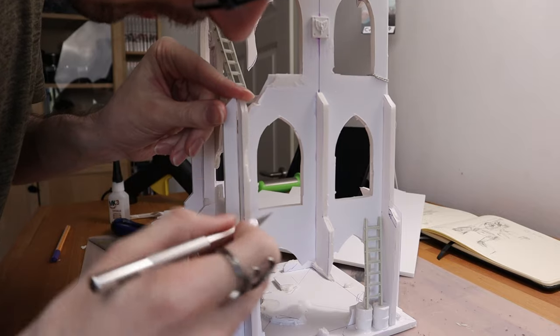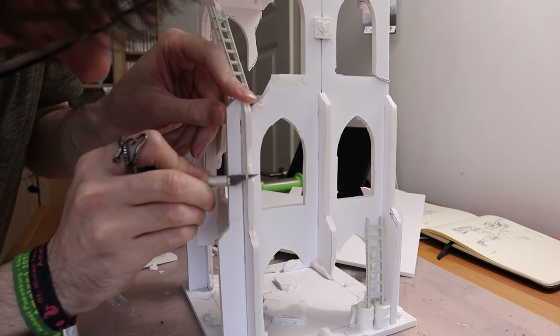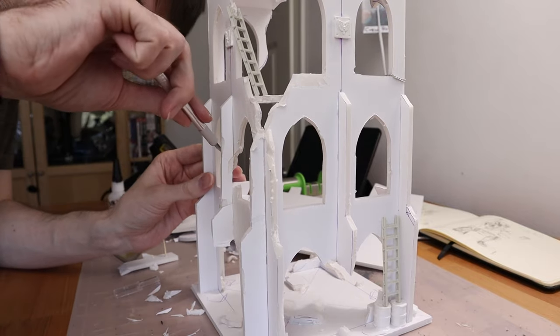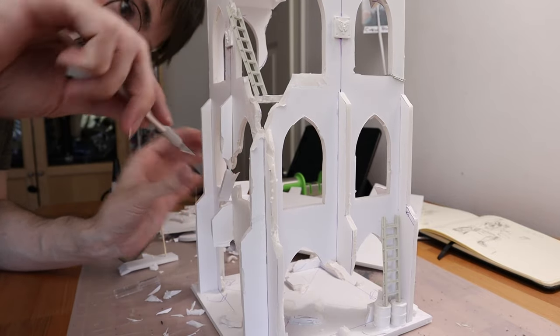I then added battle damage to the ruin by cutting pieces away from the walls and buttresses. I also poked some bullet holes into the walls and glued some broken wall pieces to the ruin's foundation.